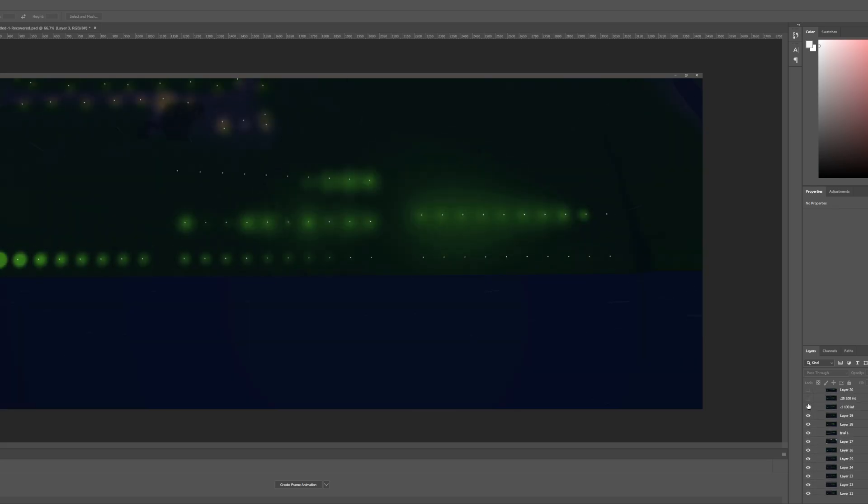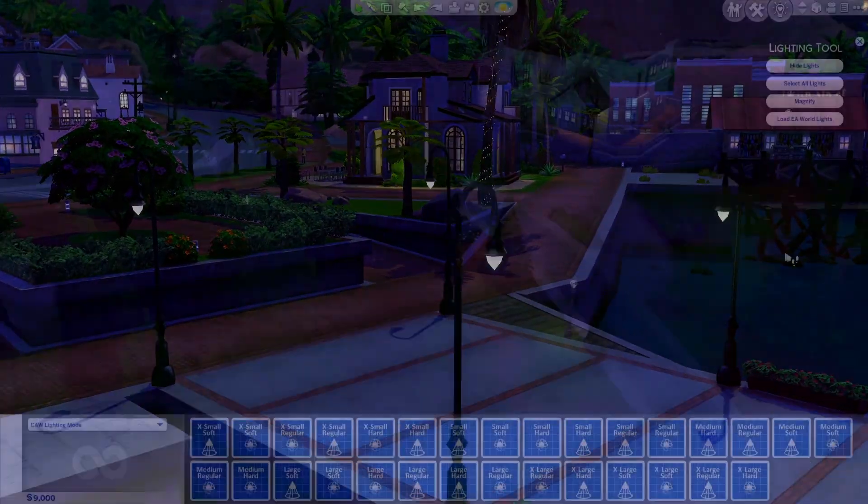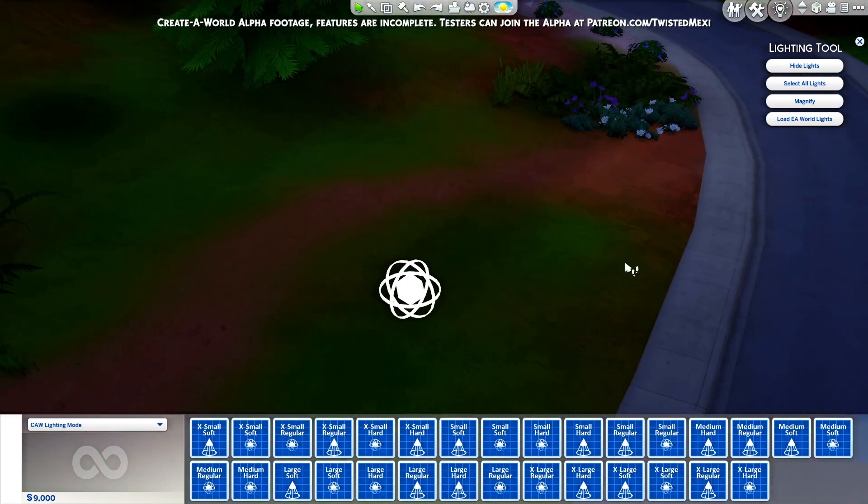But today I am very excited to show you the result: a dedicated light editing mode that allows world builders to design their own world lighting instead of working around the existing big EA lighting.